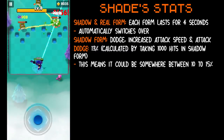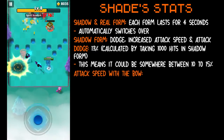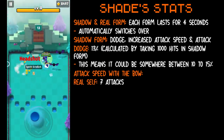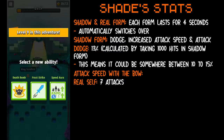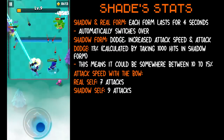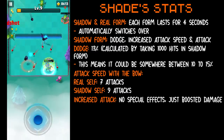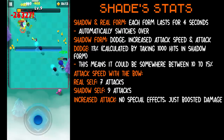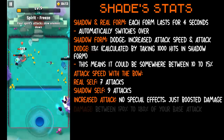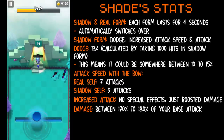With her increased attack speed — this is purely based on the bow — in 4 seconds with her real self, which does not have any increased attack speed, she will fire 7 attacks. With her shadow self in 4 seconds, she will fire 9 attacks, so her shadow self fires an extra 2 attacks with a bow. In her shadow form, there are no special effects — she just has a boosted attack. From what it seems, the damage is between 170–180% of your base damage and also factors in weapon modifiers.